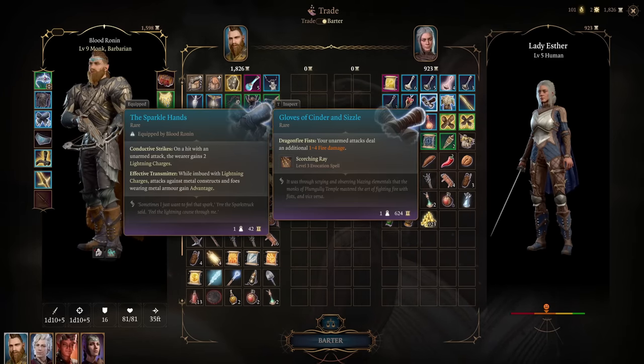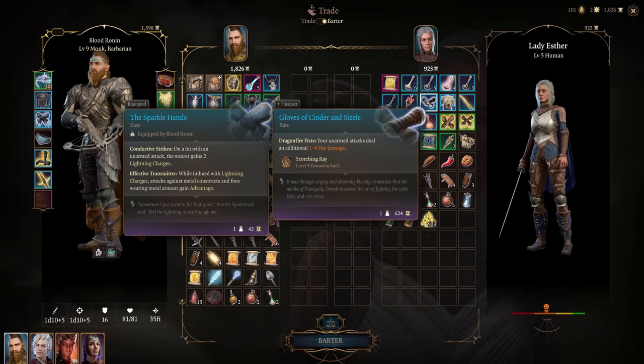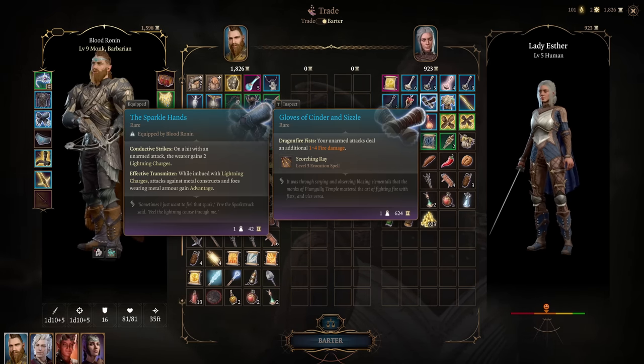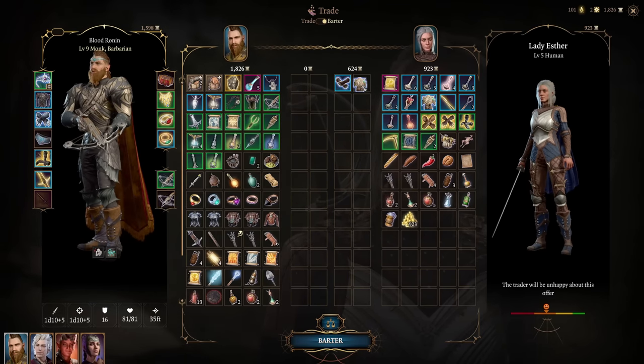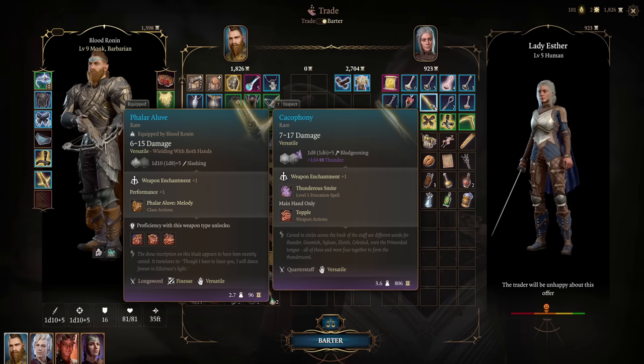As soon as you fight to get Gith Yanki in Act 1 and go to the mountain pass, you can find a vendor on the right-hand side. She sells some really great stuff — specifically the chest piece, gloves, and staff are really great for monks.